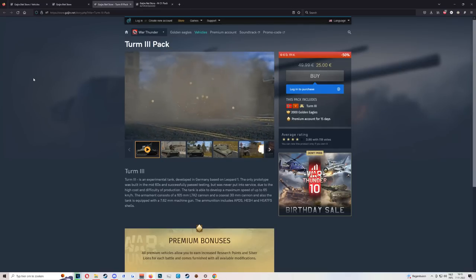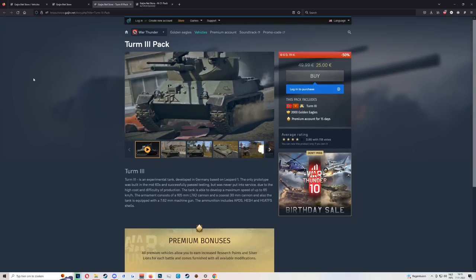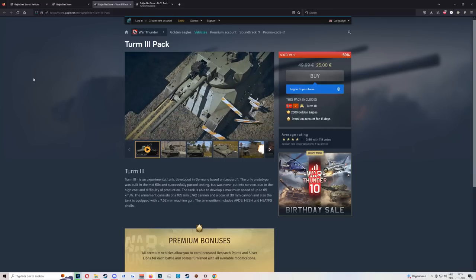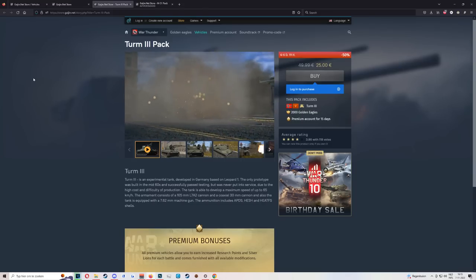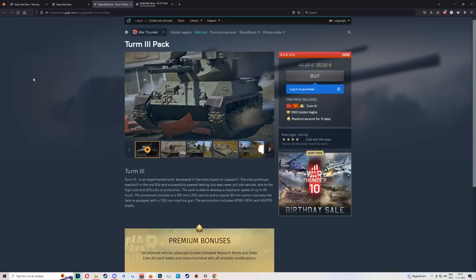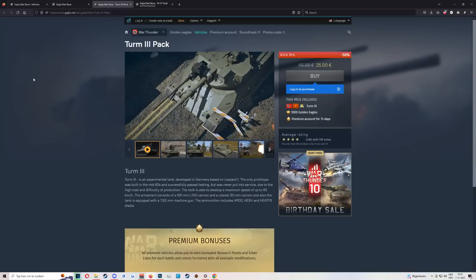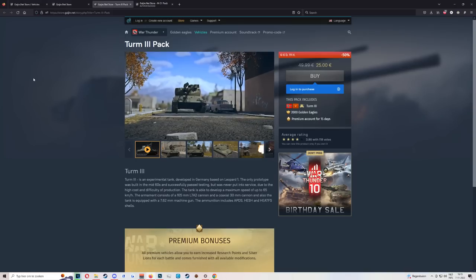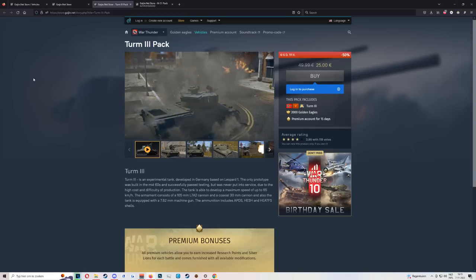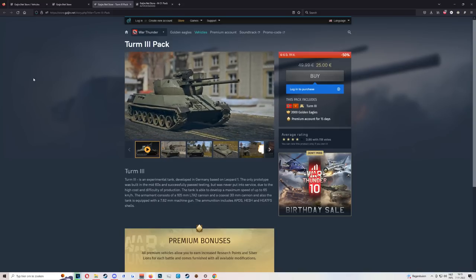Next up we have the Turm III. It's a glass cannon with a coaxial 30mm that can annihilate basically anything without medium to heavy armor. It has no survivability and no armor. The firepower is great and mobility is pretty good — it's a light tank. If you don't mind that kind of gameplay, it's definitely a good pickup, but keep in mind it's not the most noob-friendly vehicle.